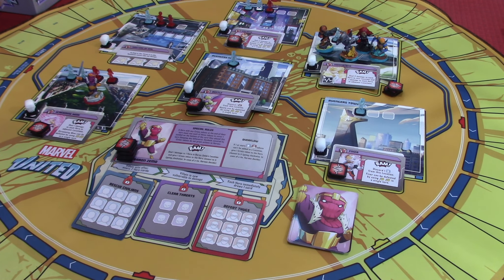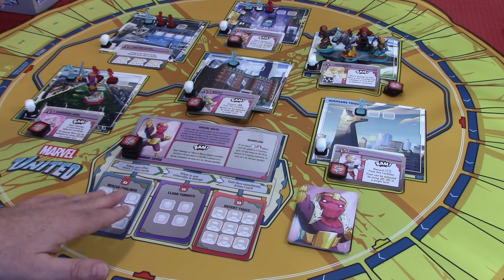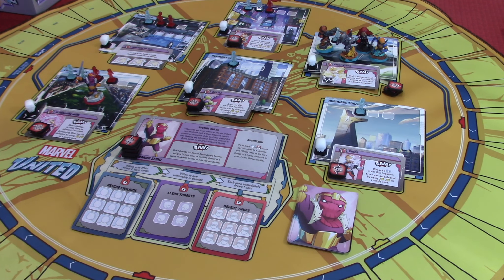The way this game works is we're going to play a card first from Baron Zemo, and then each of the heroes is going to get to go. We're going to pull another villain card after every three heroes.